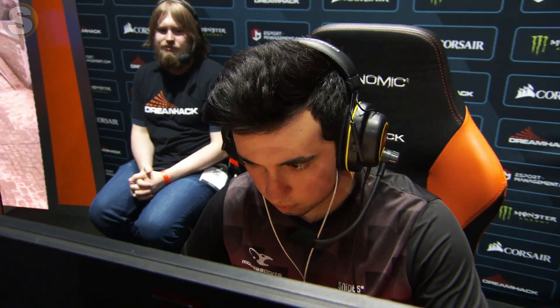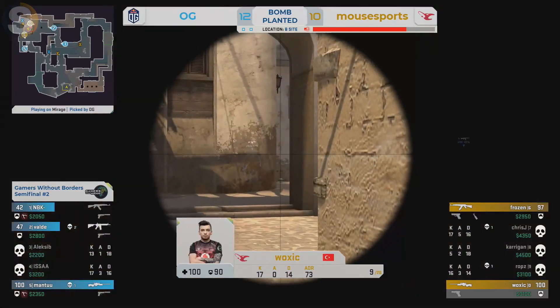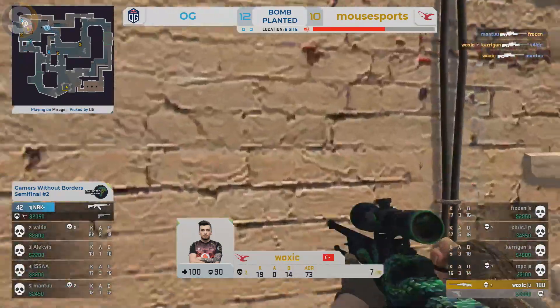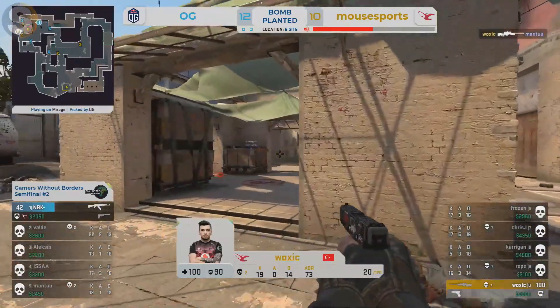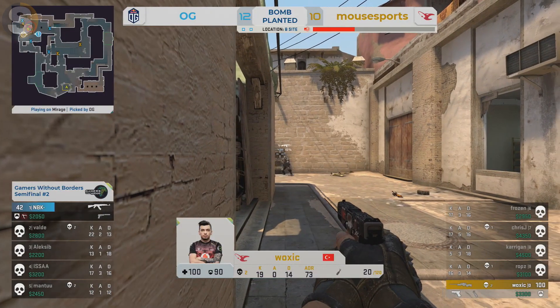A confidence builder as well — two aces, B-site hold. Up a second — Mantu's taken down Chris J. I would still give the advantage towards Mousesports here, even though it's a three versus two. It's just the positioning of OG right now that's been very difficult to make work. Woxic is one of the quickest in the game right now — that's the shot we were looking for. One versus one: MBK, the old master, up against Woxic. Kid, it looks like he's done enough. There is a kit available but MBK starts to creep forward.